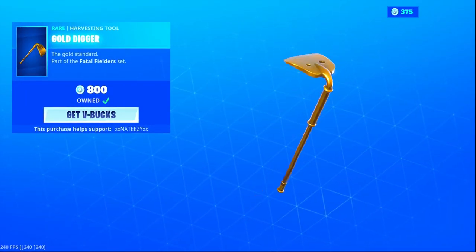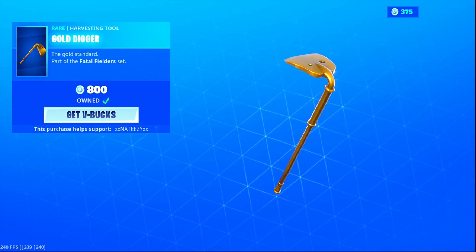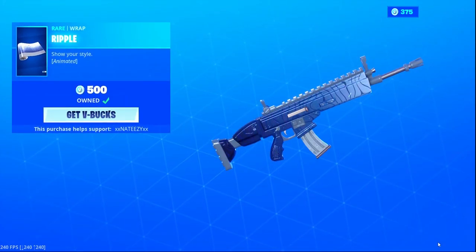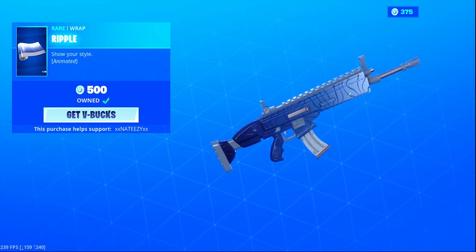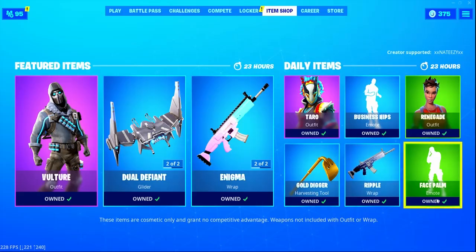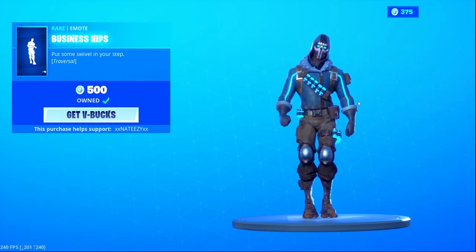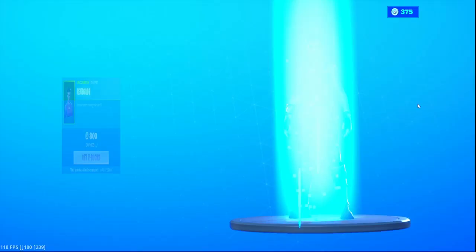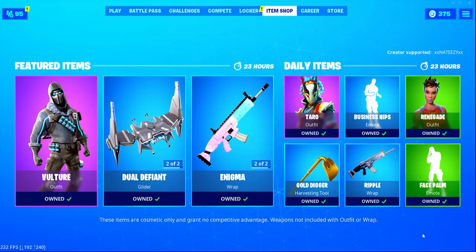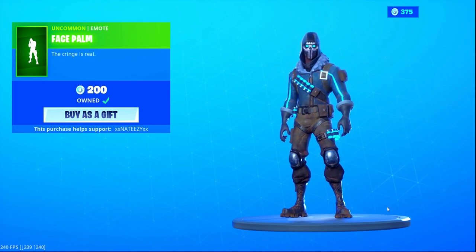We got the Gold Digger back bling — one of my all-time favorite pickaxes, because of the name and because it just sounds good. We got the Ripple — I'm not really a big fan of the Ripple so I'll go through these really quick. Business Hips is back! They got that Renegade bag, I haven't seen this in the shop in a long time. And we got the Face Bomb — and that is for bringing brutes into the game, that's what they say.